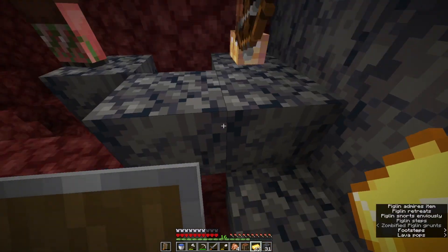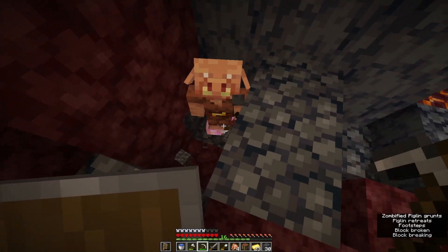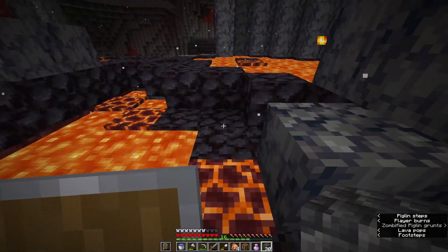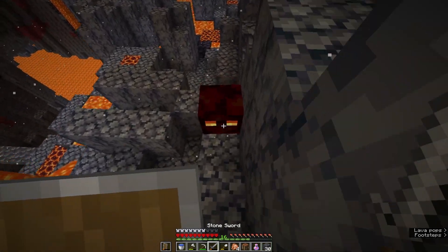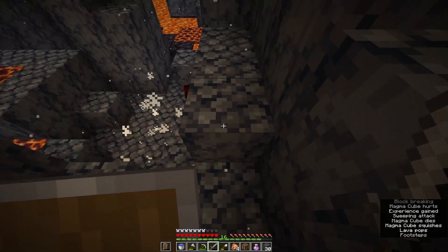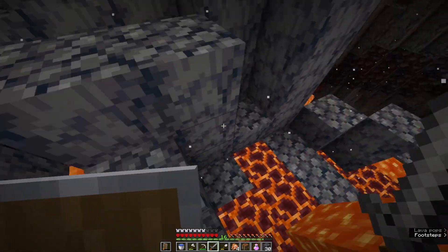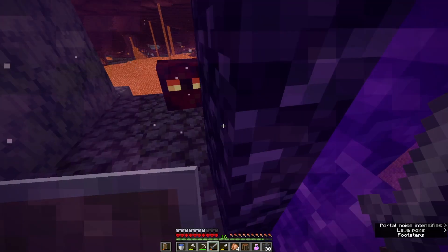That will actually do for today — that will be all the obsidian we need, because we now have enough diamonds to create a diamond pickaxe and an enchanting table. So we can head back to the overworld, to the stronghold, collect the obsidian from the portal room, and we'll have the perfect amount to create an enchanting table.